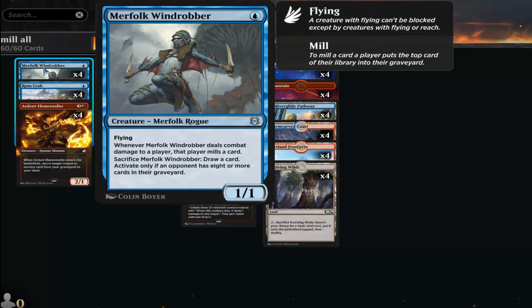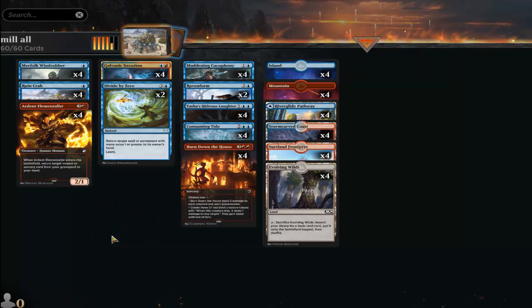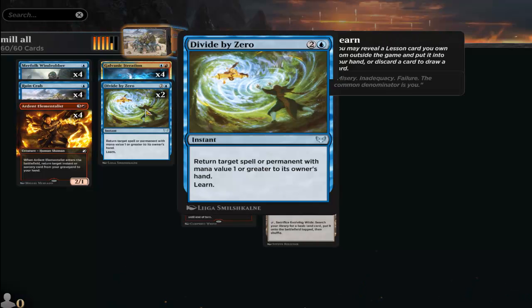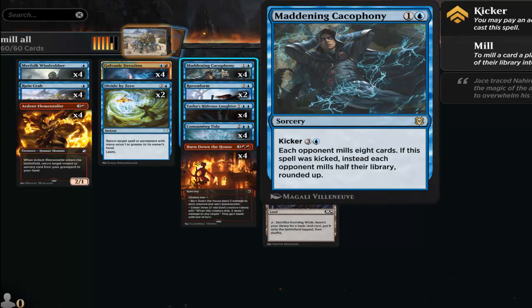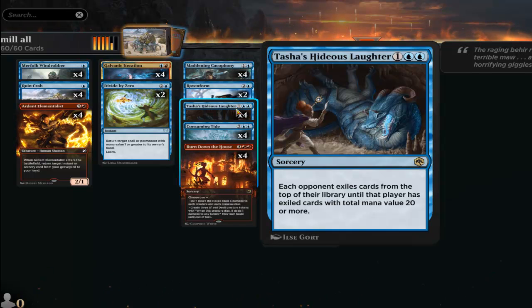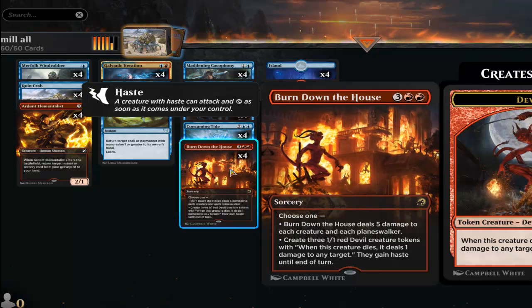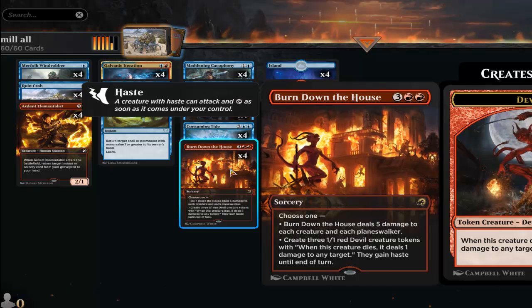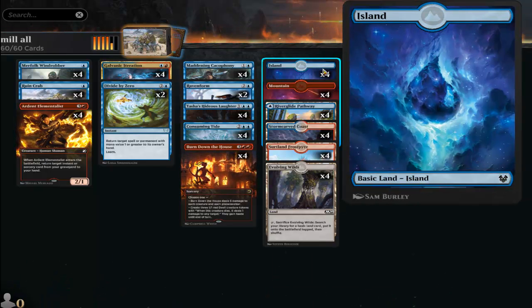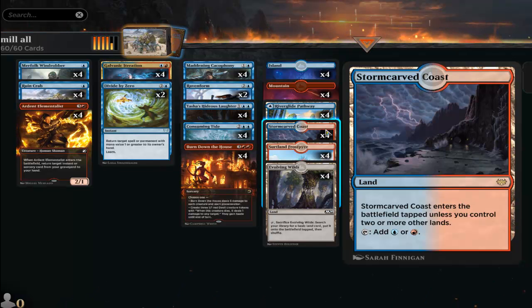Let me go through the deck list. Four copies of Merfolk Windrobber, four copies of Ruin Crab, four copies of Ardent Elementalist, four copies of Galvanic Iteration, four copies of Divided by Zero, four copies of Maddening Cacophony, two copies of Ravenform, four copies of Tasha's Hideous Laughter, four copies of Consuming Tide — our blue board wipe — and four copies of Burn Down the House, which is our main board wipe.